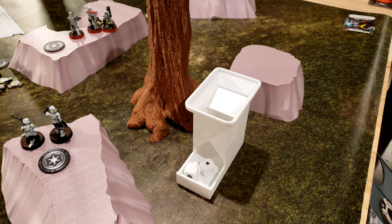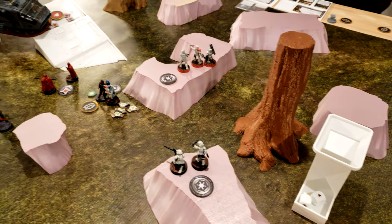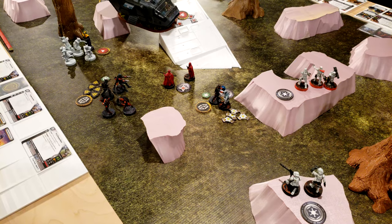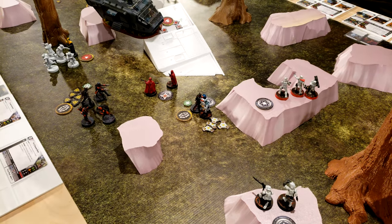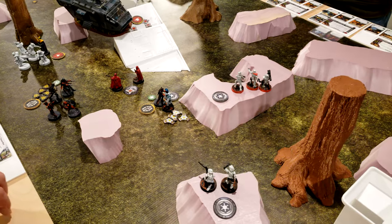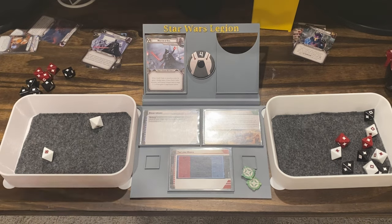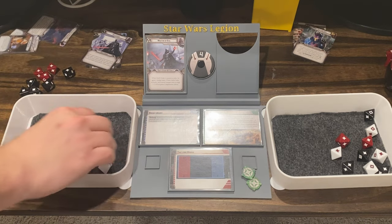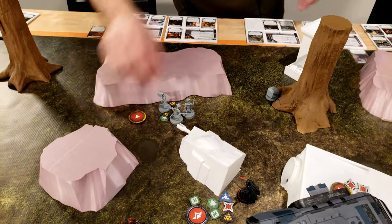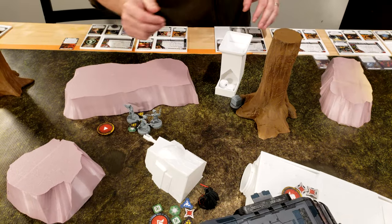Stormtroopers rally — score one off, which leaves them with one suppression and one action. They'll use their specialist and fire their blasters since they don't have the rocket right now. Three blasters. Got a hit — shield's gone. Couple of suppression on them. We'll see if we can get these suppressions off. No — they run.